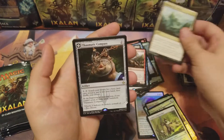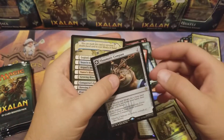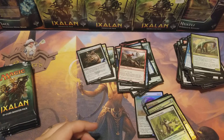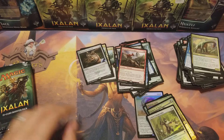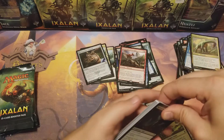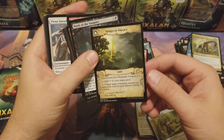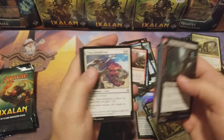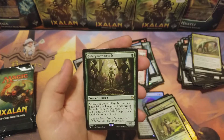Unclaimed Territory, Thaumatic Compass — got one of those lands, Spires of Orazca — nice! Deep-Root Waters, Wanted Scoundrels, Bishop of the Bloodstained, Old-Growth Dryads.